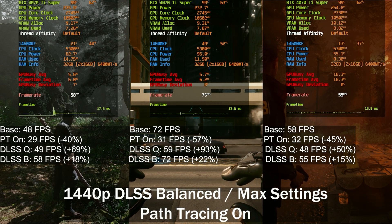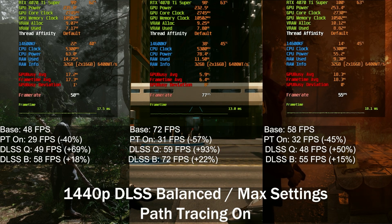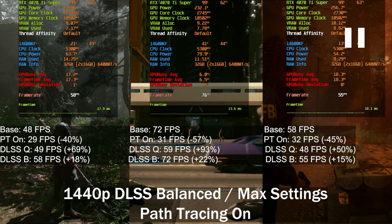If we kick on DLSS balanced, we gain another 18% with BlackMyth Wukong, which puts us slightly above the base frame rate. With Cyberpunk 2077, we now have 72 frames per second — basically the same as without path tracing. The base frame rate was 72 frames per second as well. With Alan Wake 2, we're almost at base frame rate again. So if you want to play on ultra with path tracing and get back to your previous frame rate, you'll need DLSS balanced in Alan Wake 2 and Cyberpunk 2077, whereas with BlackMyth Wukong you only need DLSS quality.